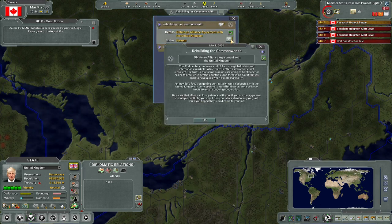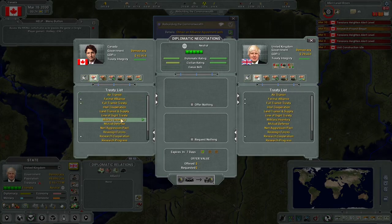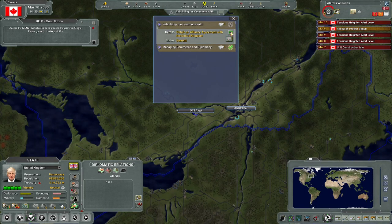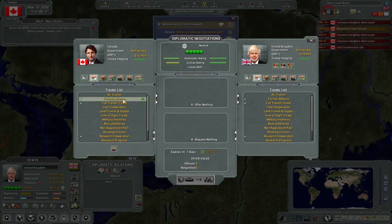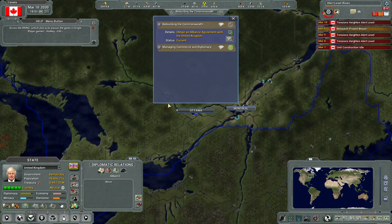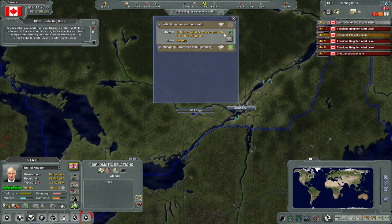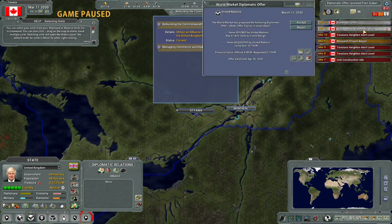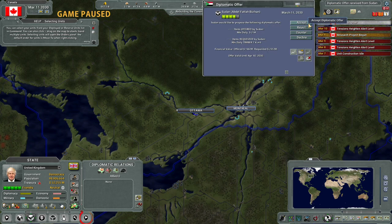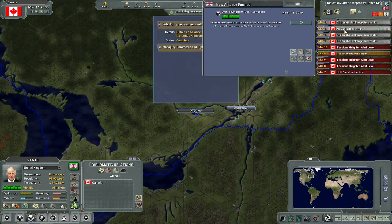We need to just obtain an alliance agreement. Negotiate - there we go. What would that look like? Let's offer them a formal alliance treaty - there it is! They're going to do that - excellent. Oh, that's a world market offer - let's accept that, and accept that too. There we go - it just took them a minute to read the treaty and get it figured out.